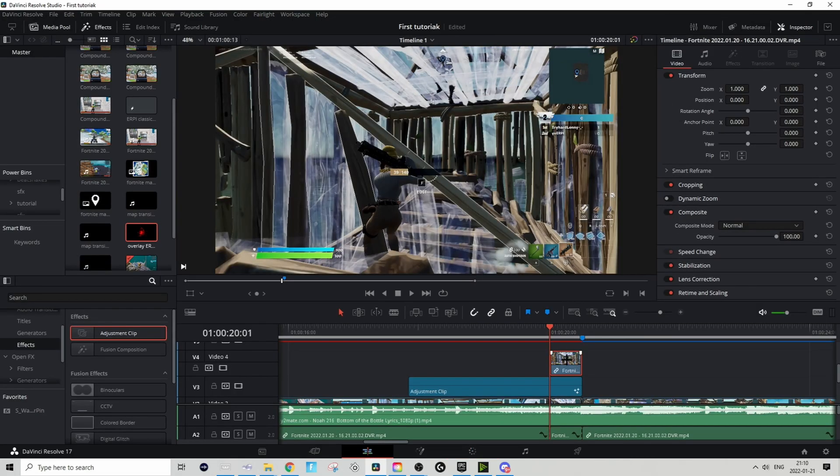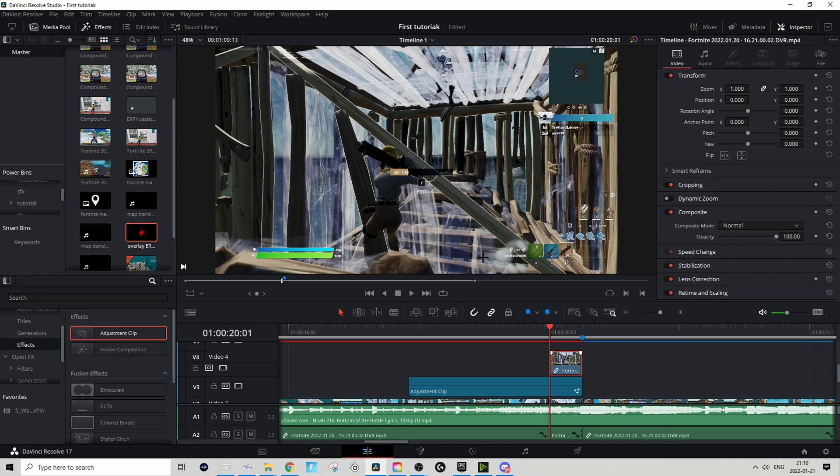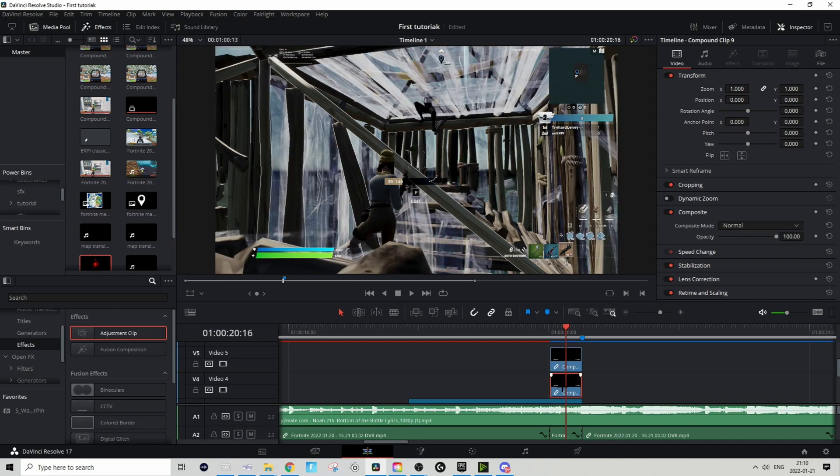Go back to the Edit tab, right-click on that clip you just masked, and press New Compound Clip, then press Create. Now duplicate it by holding Alt and dragging it one layer up, so we have two copies.